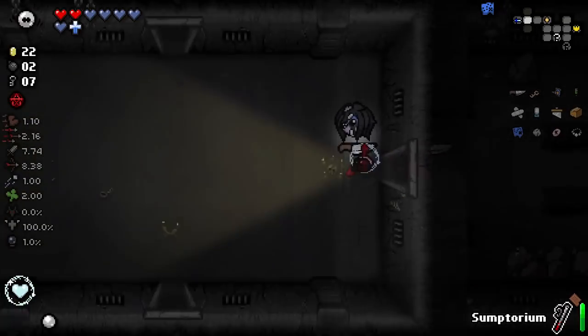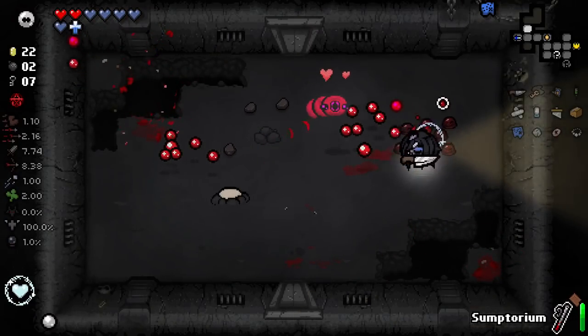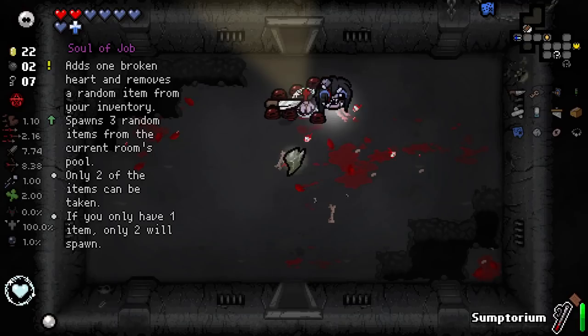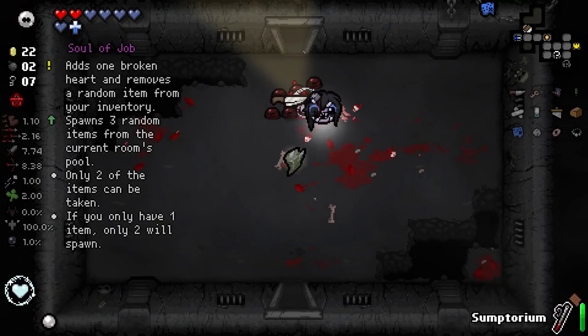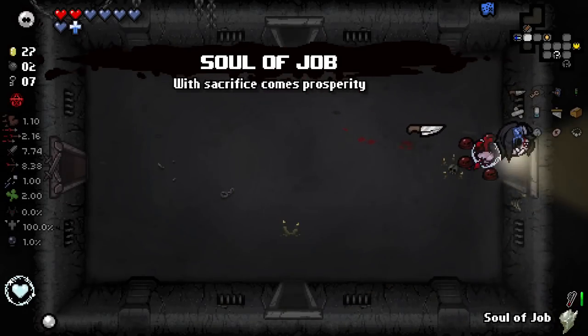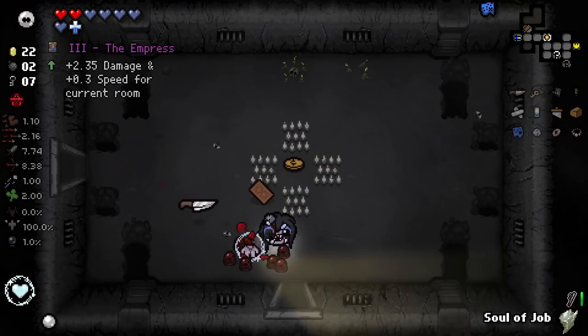Hell no — I'm not doing the tinted praying altar. I am not ready. Have you seen this run so far? I simply could not face it. We could double up nine lives and get 18 lives — I don't really know what I'd do with 18 lives, but I could. Soul of Job: adds one broken heart and removes a random item from your inventory, spawns three items of the current pool. Diplopia plus this could really work out.